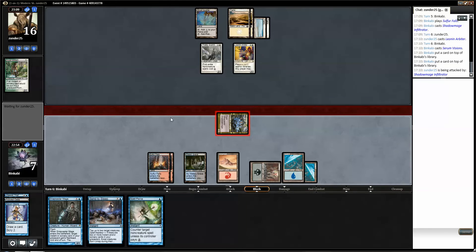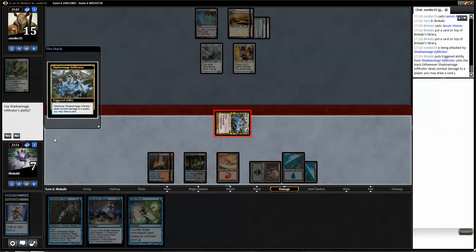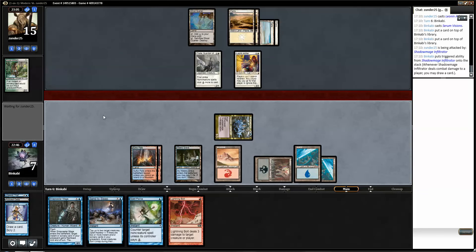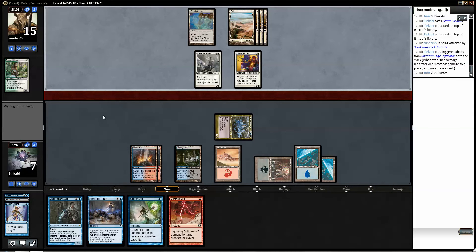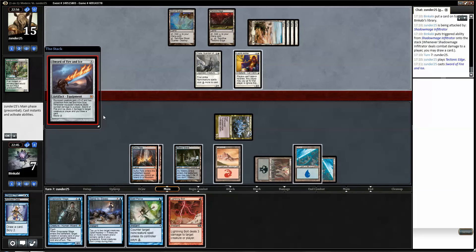Do we have another removal? That would be bad. Now we can play Send to Sleep with Spell Mastery. Tech Edge — sure. Sword of Fire and Ice. We will never get to... I guess we can Pierce. No we cannot. Yeah sure, then it's fine.